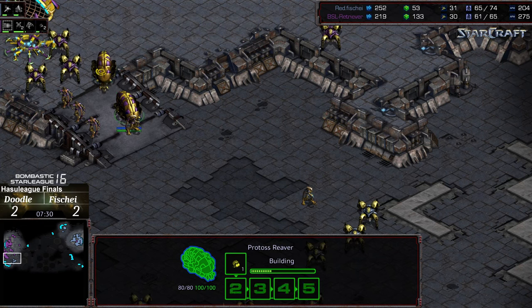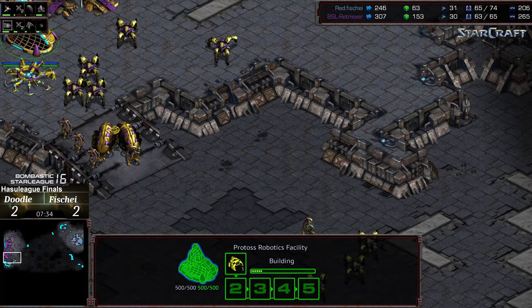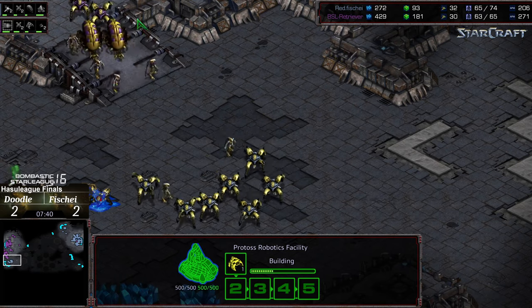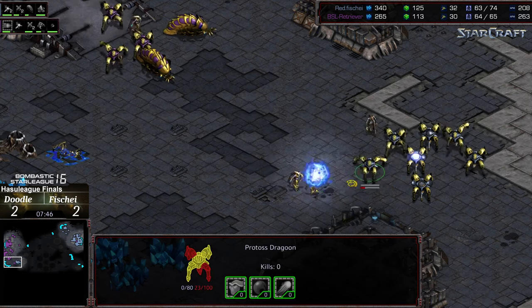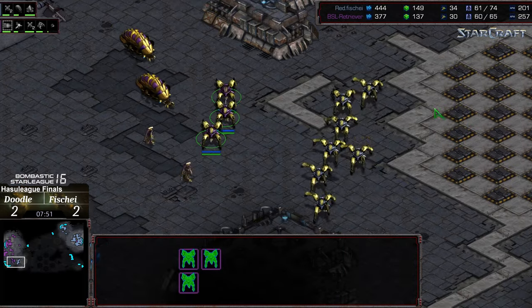Second reaver constructed from Doodle — wants to try to clear out that natural expansion, walk down, clear out the troops alongside it, hopefully get some shots from there, and abuse that high ground. The zealots are now marching out. Going to eat some free shots — lots of counter zealots dying. They need to be careful engaging these zealots because that sometimes leads to free shots.